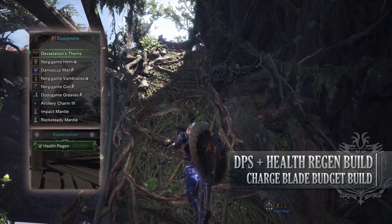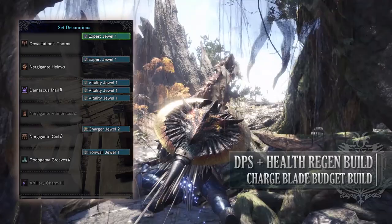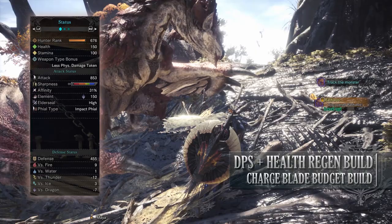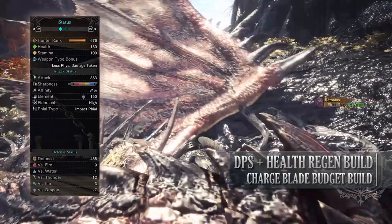As for the jewels, none of them are really mandatory for this build to work. I've gone for a Charger Jewel to increase the Focus Skill, Iron War to provide a little bit of extra Block Potential, Vitality Jewels to increase my health, and Expert Jewels just to add a little bit of Affinity. If you've done what I've done here, you should have a build with 150 health, 100 stamina, 853 attack, blue sharpness, 31% affinity — which is actually 51% so long as you have maximum stamina — 150 dragon rating with high Elder Seal and impact phials.